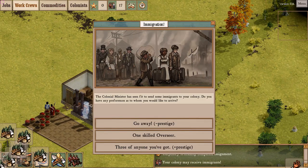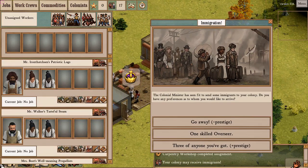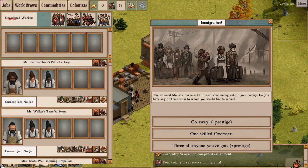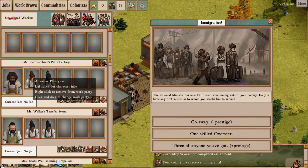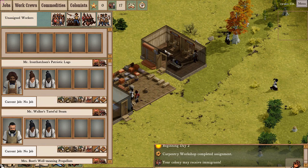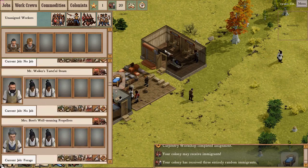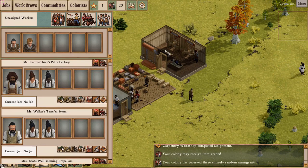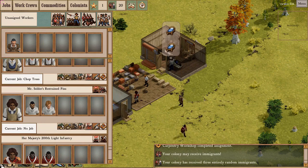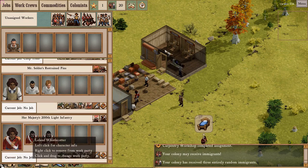I have immigrants. I don't want to take any more overseers at the moment, because they don't come with any workers — I get one overseer and have to spread workers from my existing crews. I like work crews of at least three people before I get any more overseers. So instead I'm going to take the option to take three of anyone, which sometimes comes with an overseer. New workers are sometimes automatically assigned to work crews, and if one of your immigrants is a soldier, he gets automatically assigned under an NCO.